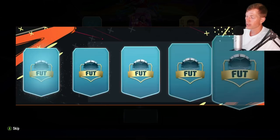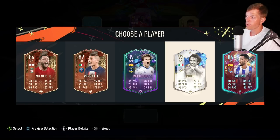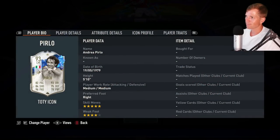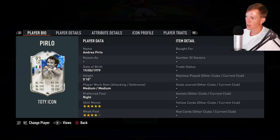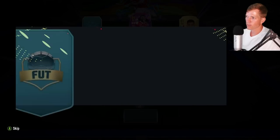Let's go ahead and work on filling out these center mid positions. I have not had this card before — that's pretty sweet actually, I like that a lot. A variety card is awesome too. Bierloa, dude — dude was a beast! Five-star skill moves, four-star weak foot. Welcome to the squad, my friend.